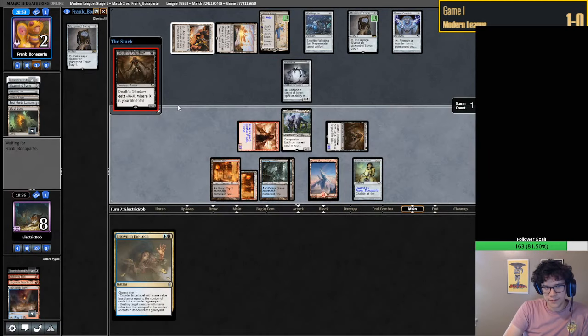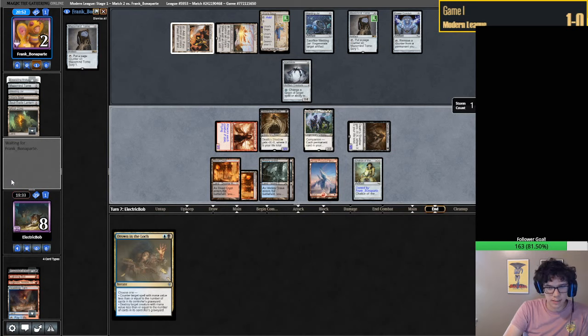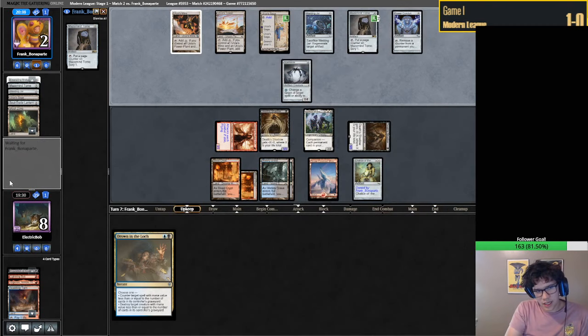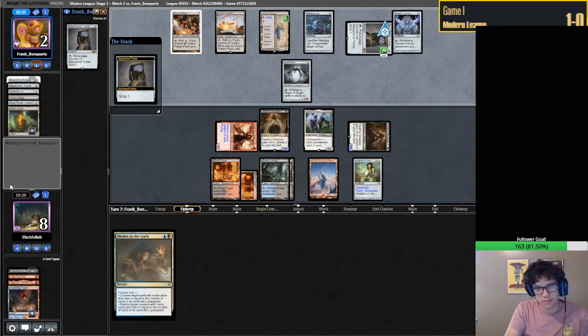We'll just hold up Counterspell and have them dead next turn. Blast Zone obviously could do some work, but I think they're even dead to Blast Zone here. As long as I just counter something that matters - as long as it doesn't change the fact that we're winning this game, I don't think we care. Back to the Unholy Heat over Fatal Push debate - I think there are definitely some arguments for both, and I'm not sure which one's better.